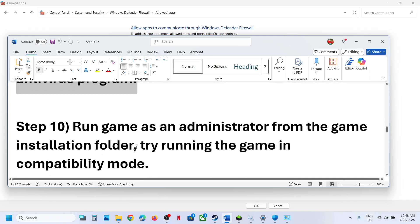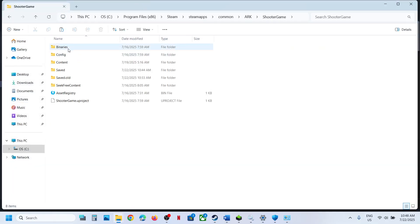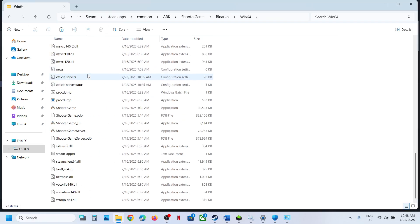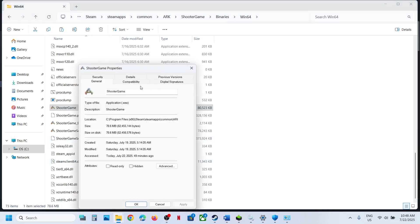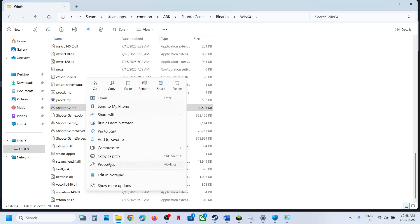The next step is to run the game as an administrator. Right-click the game, select Manage, Browse Local Files, find the game exe file, right-click it, go to Properties, go to the Compatibility tab, check the box which says 'Run this program as an administrator', click Apply, click OK, then launch the game and check.